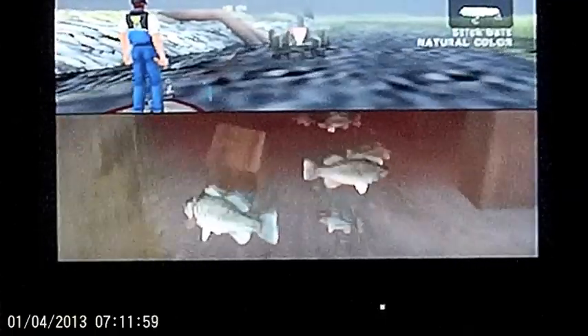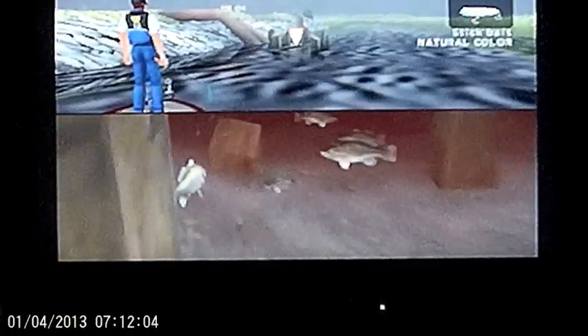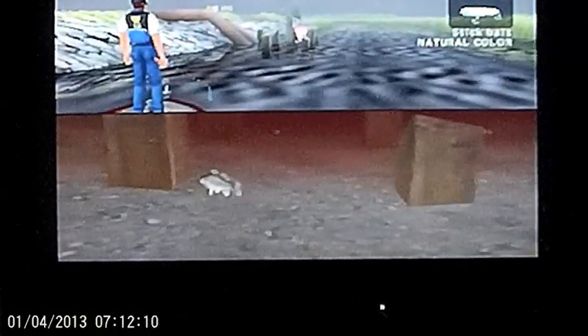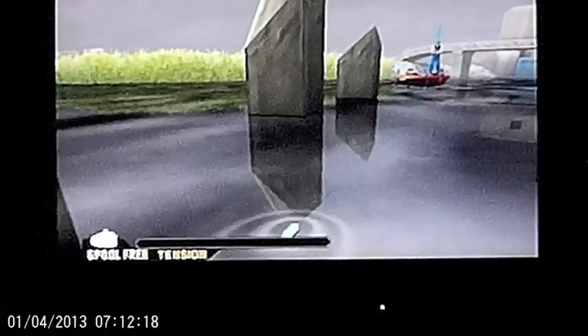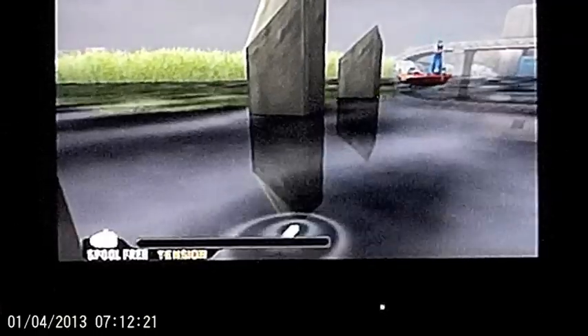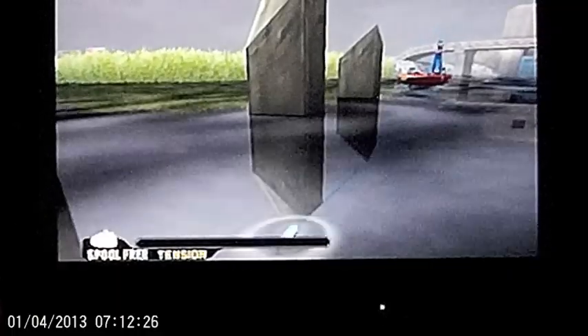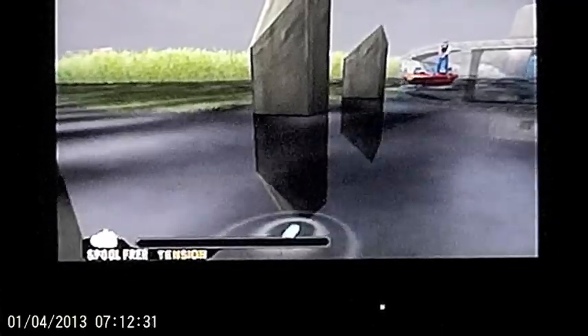Now I want to work that top water. I know there's big fish around these pipes and around these columns. There's a little fish right there — that little fish is gonna mess everything up. There's another little fish, a little bigger than the first. I'm gonna drop it right on top of these two and see if I can get them to react. First I won't do nothing — I want it to sit there. I'll wiggle it a little, creating those rings which are sound waves underwater. Then I'll just pull just a hair.